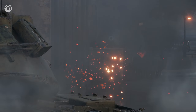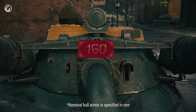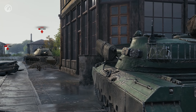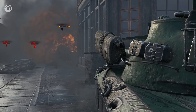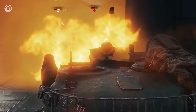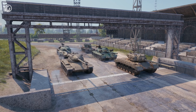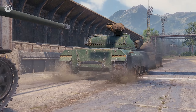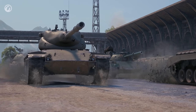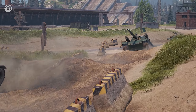Of course, all vehicles have weak spots, and our hero is no exception. However, aiming at cupolas is easy only at short distances and if the vehicle is standing still — but nobody will stay in place and wait for the enemy to hit them. There is a catch about not staying in place: the 122 TM, being a medium tank, is expected to be dynamic, but in reality it's not much of a sprinter. Its real dynamics are closer to heavy tanks than other MTs.